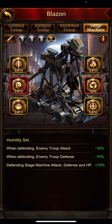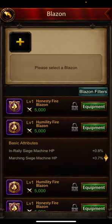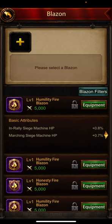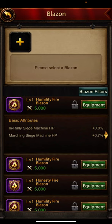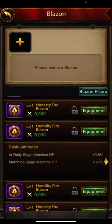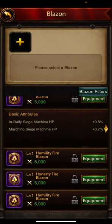He has defending siege machine attack which is fantastic, and it compensates for this one being only attacking. I want to change the reinforcing siege machine HP — I don't want any reinforcing HP, as reinforcing would be at other keeps. So in rally and marching is definitely one to look for. He went for the Humility set. For siege you can use it on both sides because I really like my defending siege buffs, but for ground and range, Justice and Valor are clearly the best sets.